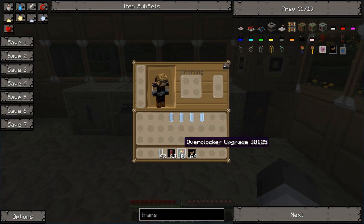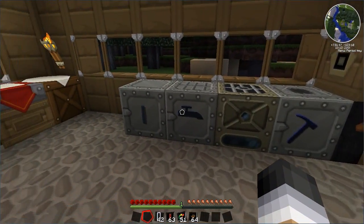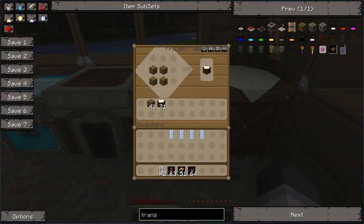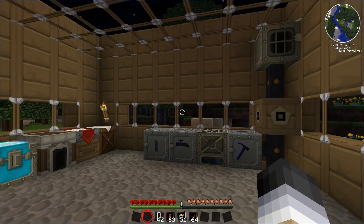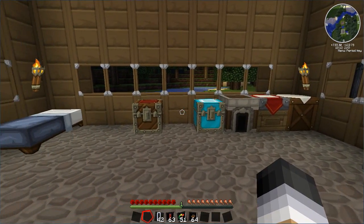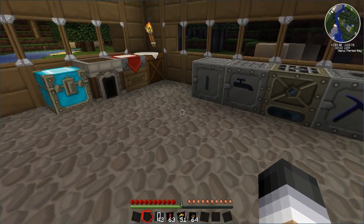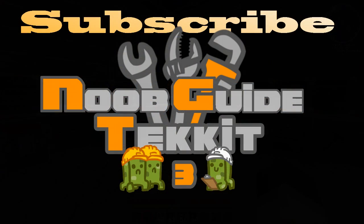So we've been through chest upgrades, upgrades you can put into machines, and the crafting upgrade of the project table. I've been Nithilis, and I will see you in the next video where we'll be covering moving items from chests to other chests, to machines, from machines into chests, from machine into machine — all that sort of good stuff. I will see you then. Goodbye.